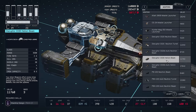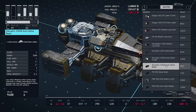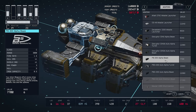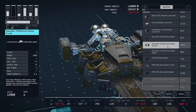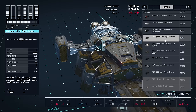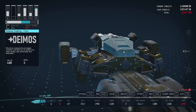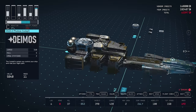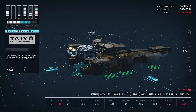Let's go for the Disruptor Alpha beams - this is going to be 38 to hull and shield damage.